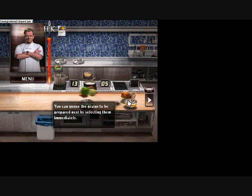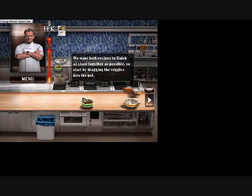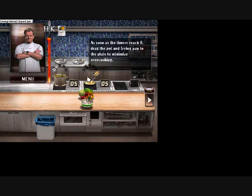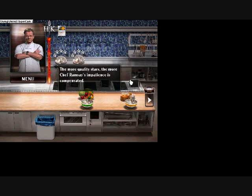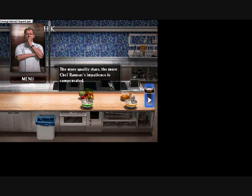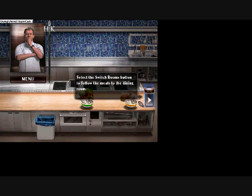You can queue the grains to be prepared next by selecting them immediately — you want both recipes to finish as close together as possible. Start dragging the veggies into the pot, then drop the grains in the frying pan when the pot timer matches the frying pan timer. As soon as the timers reach zero, drag the pot and frying pan to the plate to minimize overcooking. The more quality stars, the more Chef Ramsay's impatience is compensated.